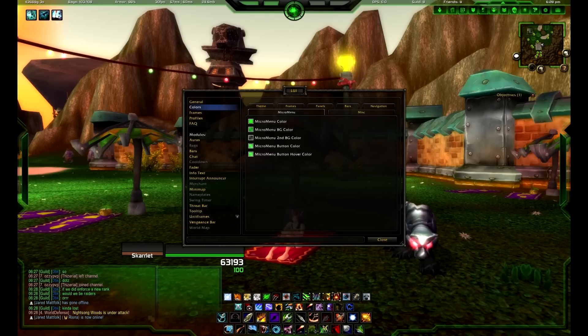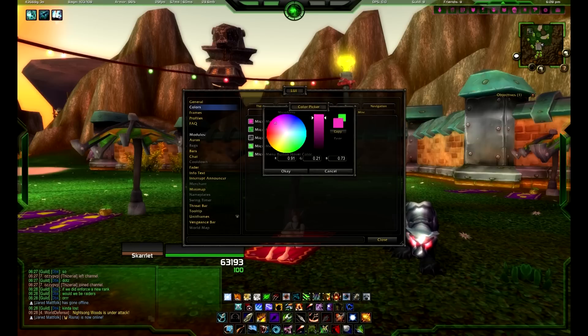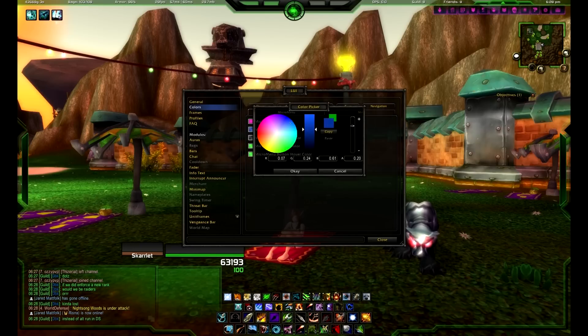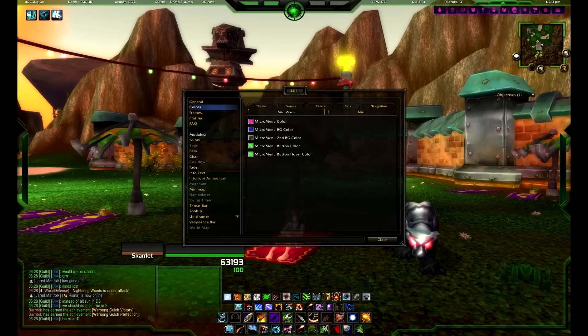So here's your micro menu up here — you can change the color, let's say, to pink and click OK, or add a blue tinge to it and click OK. And then it changes up here to kind of a pink and blue, and you can play around with it however you like.